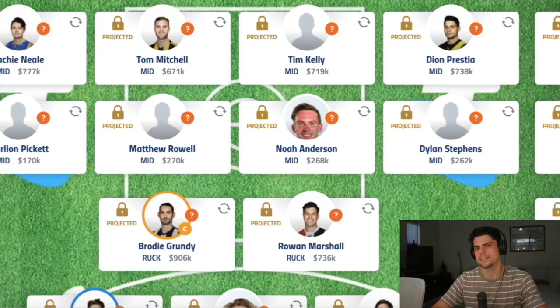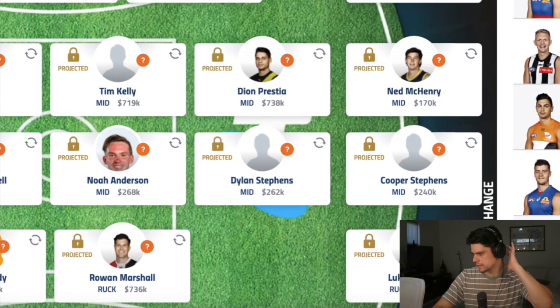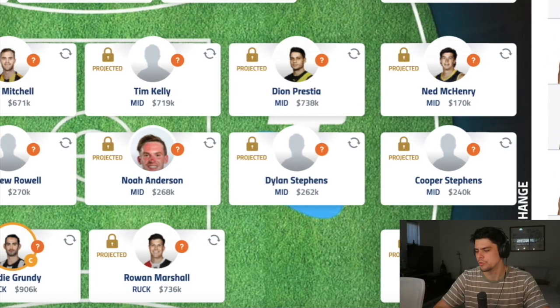Dylan Stephens is another player I think will go close to the Rising Star this year. He's good enough to play round one for Sydney, and I think he's a really good choice. Then I've picked Ned McHenry — a base-price, high draft pick for Adelaide last year — and I think they're going to give games to these sorts of guys. And Cooper Stephens, Geelong's first draft pick this year — in a year where Tim Kelly just left — might get a gig early, especially because they're not afraid to play youth over there.